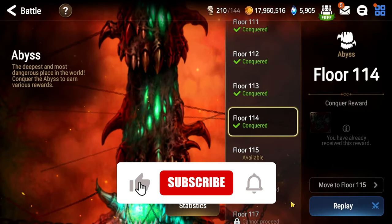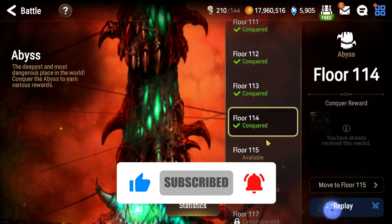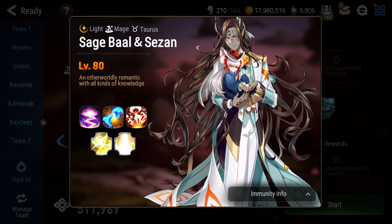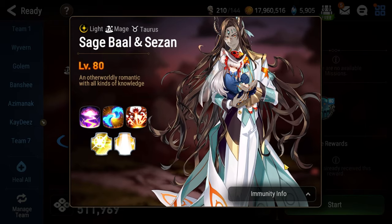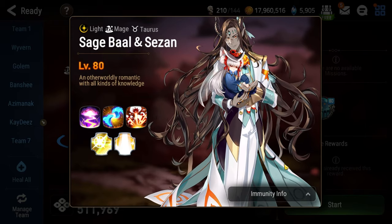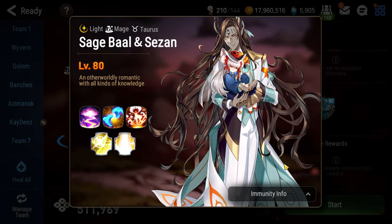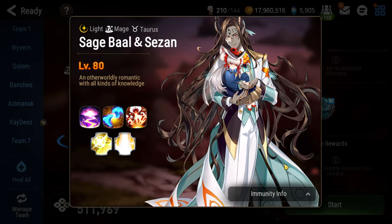What's going on Epic 7, I'm Sue and this is my beginner's guide to Abyss floor 114. Floor 114 will have you facing off against Sage Ball and Saison in what is arguably my least favorite floor in all of Abyss — hence my lack of enthusiasm in this video. This fight is just way too long and way too tedious. If you don't believe me, look at the runtime of the video — this is easily going to be the longest video in the entire series.